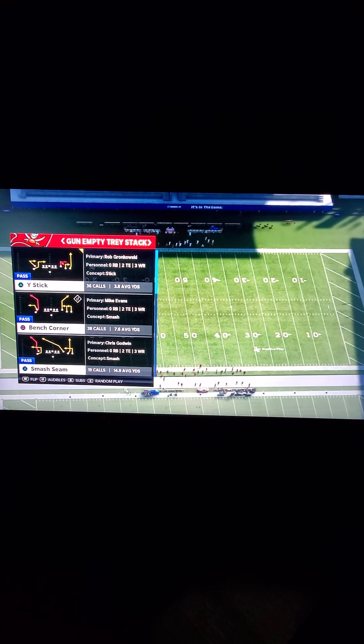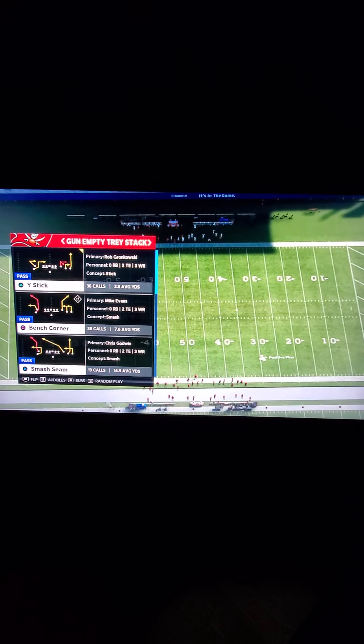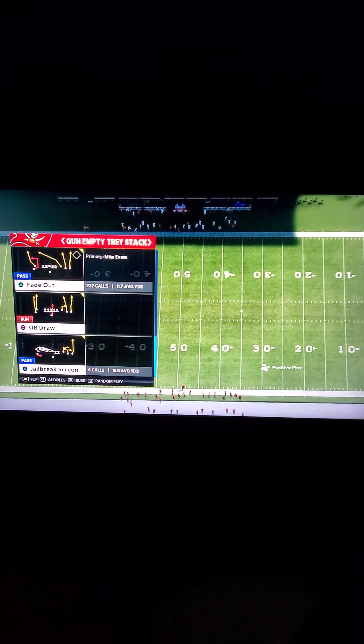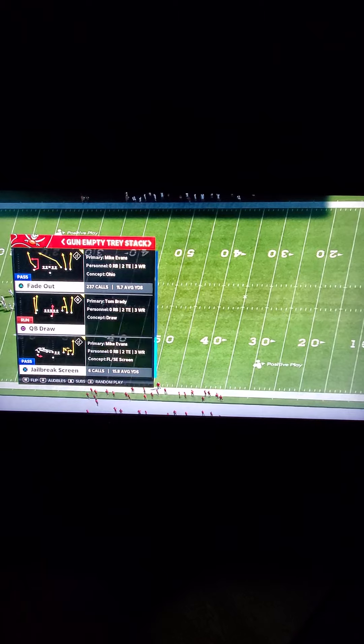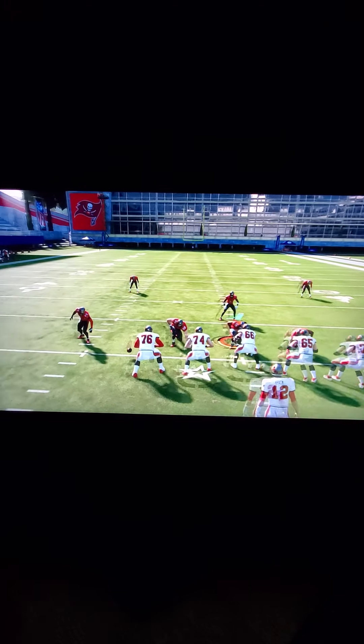In this video, I'm going to be sharing with you one of my favorite little five-wide passing concepts that you can use to beat pretty much any defense in the game. The play comes to us out of the play called Fade Out Out of the Empty Trace Stack in the Tampa Bay Buccaneers playbook.